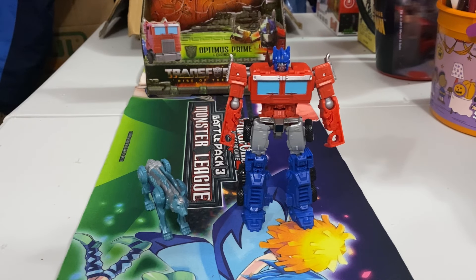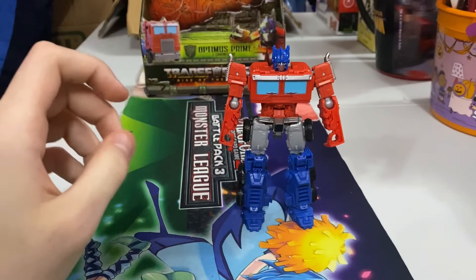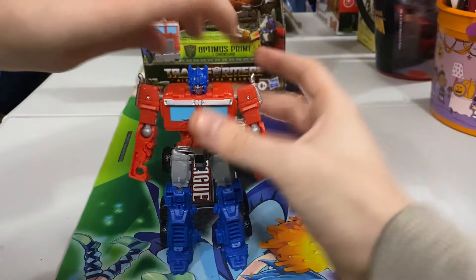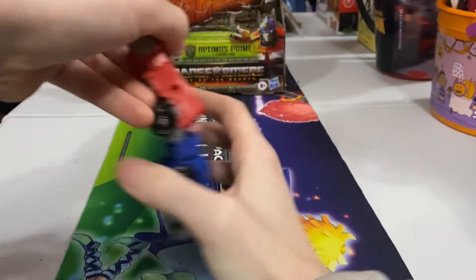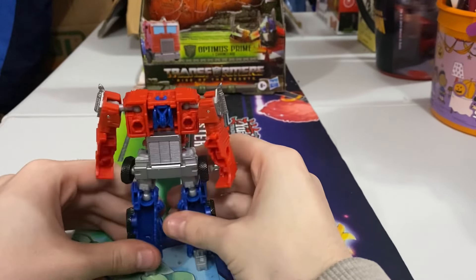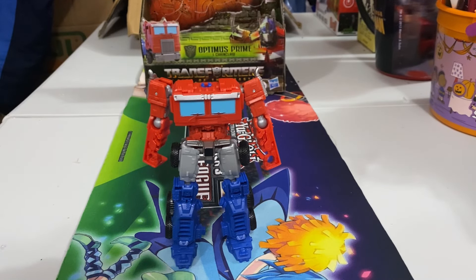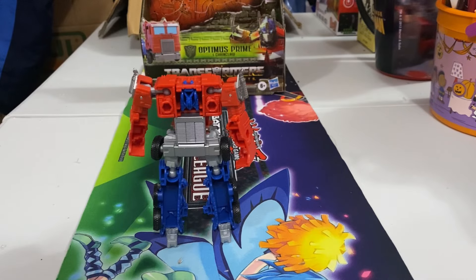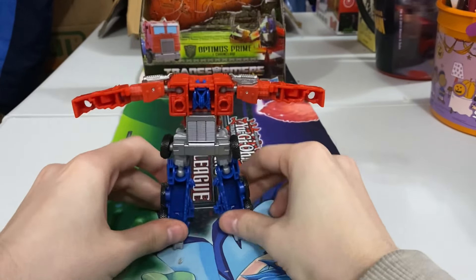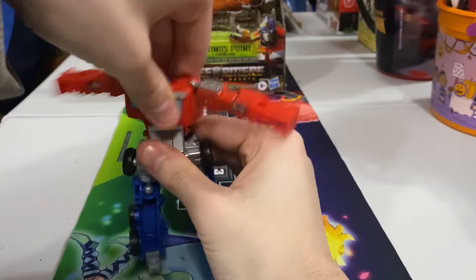Let's get them prepped for vehicle mode. Since Chainsaw is pretty simple, I'm going to do Optimus first. Step one: twist his head 180 degrees and flip it around to the back — just kind of pop it in. Then you bring out the arms, and you can twist this around so he kind of has it positioned.